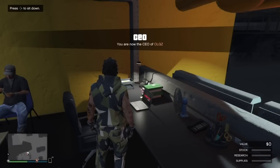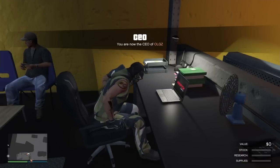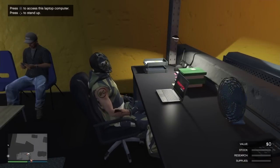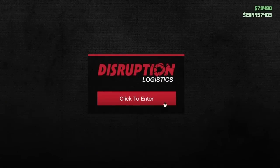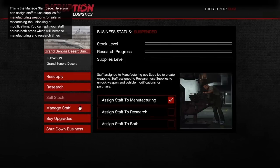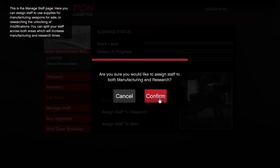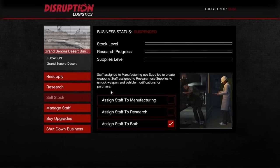Go to your bunker and register as a CEO — we'll talk about why in just a minute. Get set up as a CEO, go in there. We've got zero stock, zero research, zero supplies. This method will also help you get your research for free. Go to your staff and set them on assigned to both, right from the get-go, even though there's nothing in there yet.